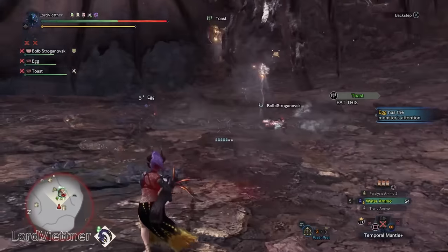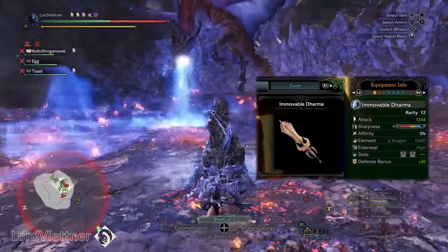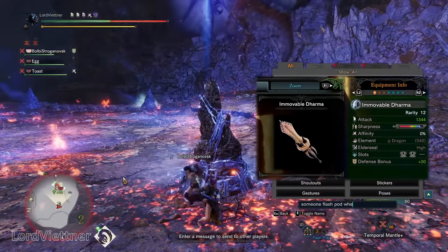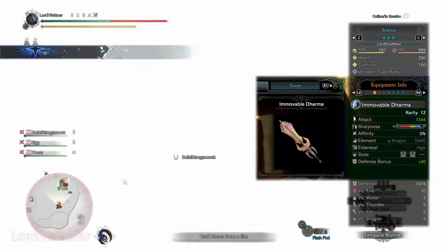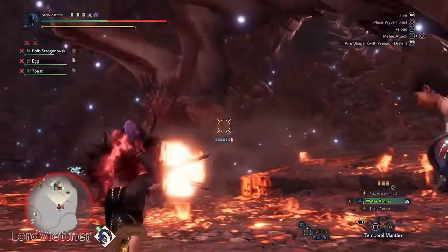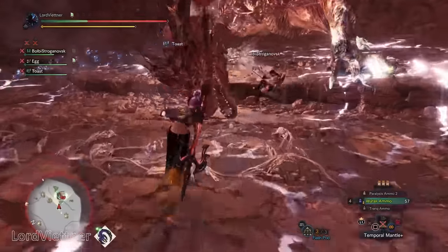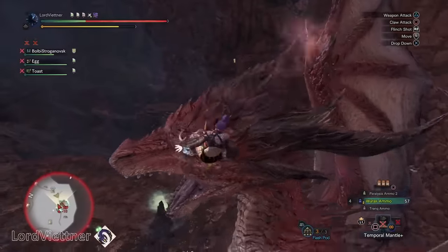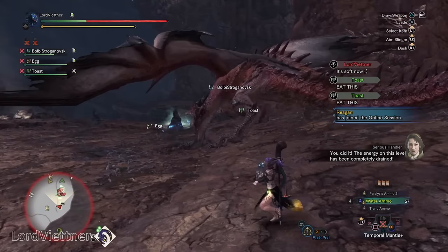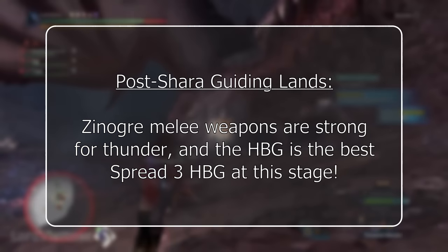Once you've beaten the final boss, you have a few more options. The final boss's weapons are extremely good raw options and aren't too difficult to farm, but the quest only appears every so often. You can stick with your Narga or Acidic Glavinus weapons and you're more than welcome to do that. However, the best boost from beating the final boss is unlocking the Guiding Lands, which introduce quite a few new monsters with strong options. The first monster you unlock in the Guiding Lands is Zinogre, and he has some very decent equipment — his weapons tend to be very strong for elemental builds.